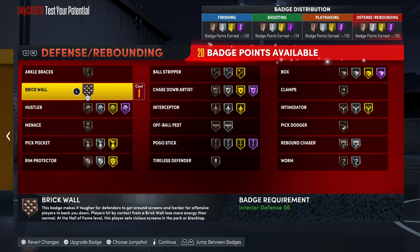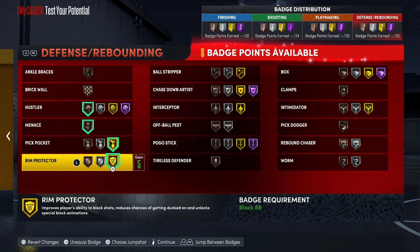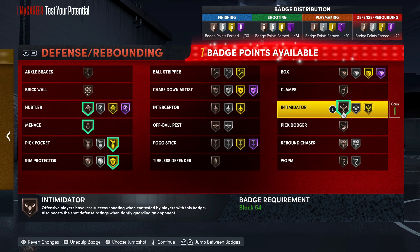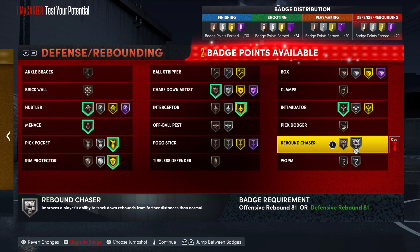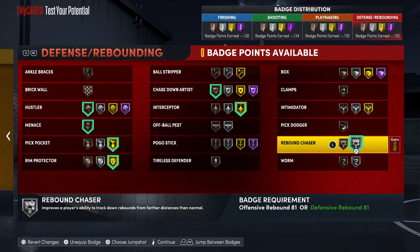For the defensive badges, we're gonna go with Menace, Pickpocket gold, Intimidator bronze, Interceptor gold, Chase Down, Rebound Chaser — I'd take down Intimidator for that. That's your offense-oriented power forward — a tough build: 30 finishing, 24 shooting, 20 defensive, and 20 playmaking badges. Don't forget to hit that like button and hit that sub button, be easy.